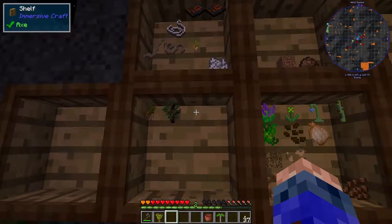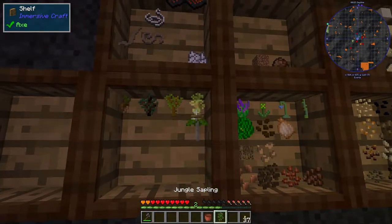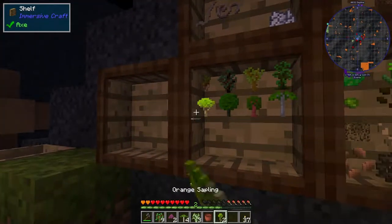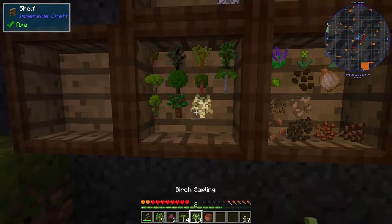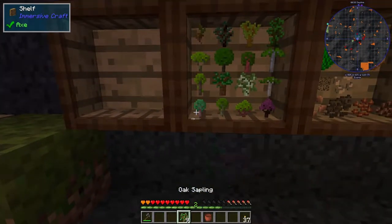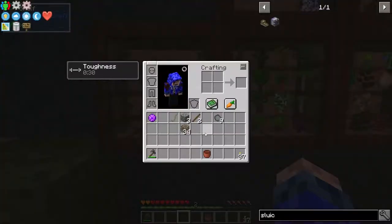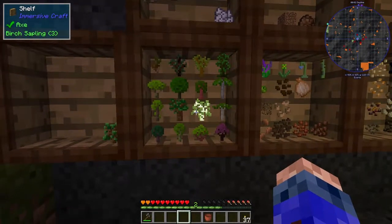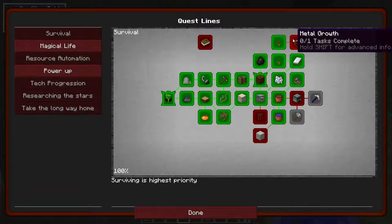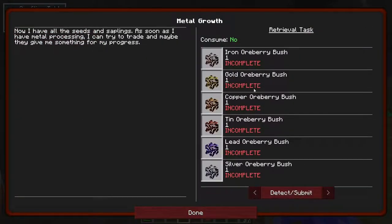Sapling time. That's all our saplings — we did that quest. Metal growth: iron ore berry, gold ore berry, copper, tin, lead, and silver. That's all our saplings.